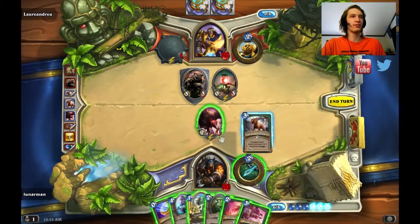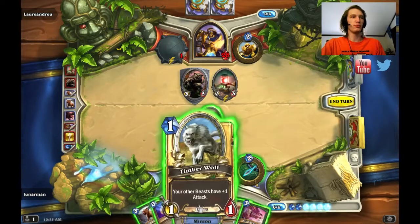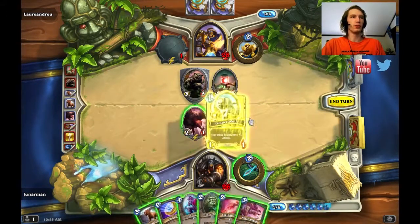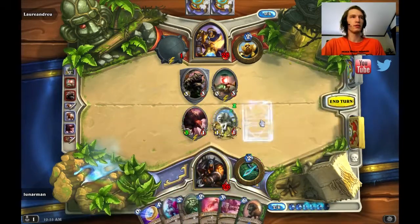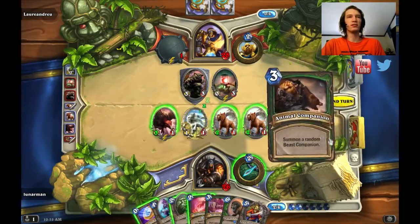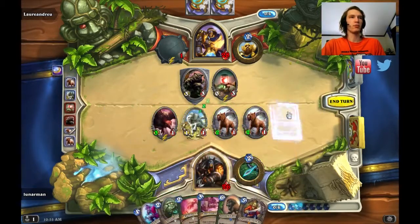I think I want to play the other Unleash — Unleash, Iron Beak Owl, silence this. Then play Explosive Trap. I'll just play Timber Wolf, see what I did — Savannah Highmane, nice. And then I'll play Captain Greenskin. Now I just need a weapon. Sixteen cards left and I haven't drawn the weapon yet. I think I'm gonna coin out Animal Companion — I got Huffer.